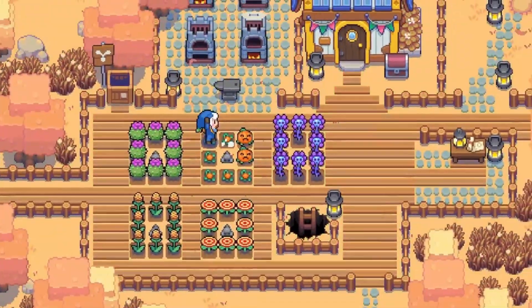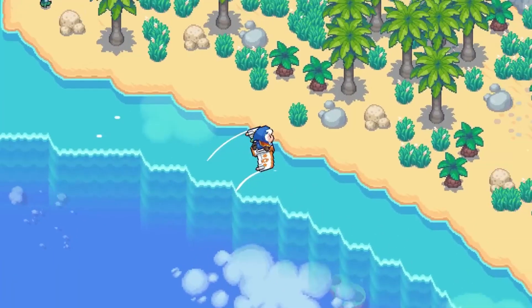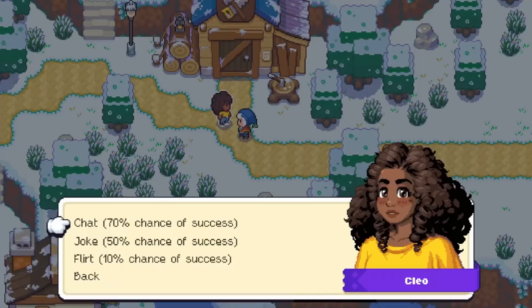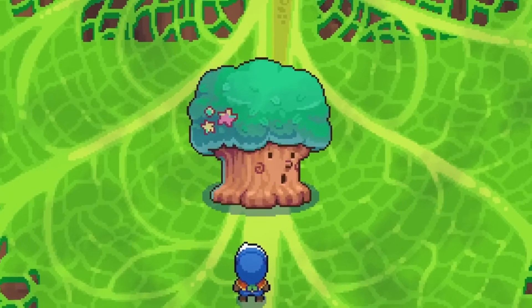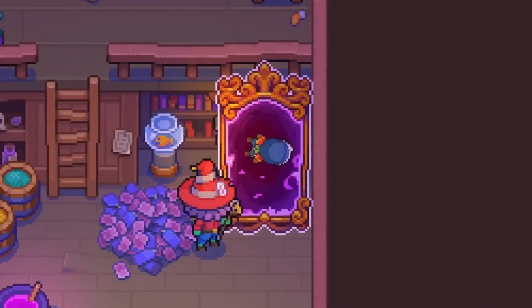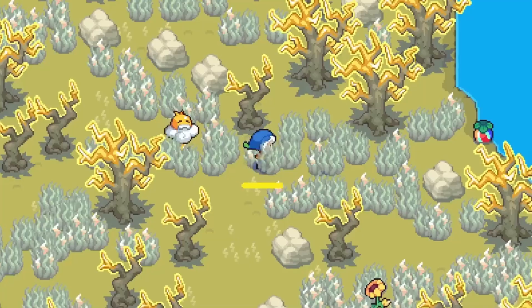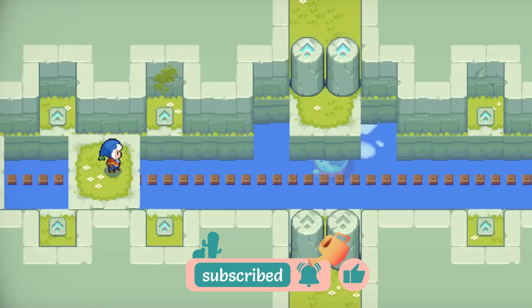So you're an alchemist in training, and to complete that training, you're moving into an island in the sky — but then you crash land into a new island inhabited by a bunch of people who just so happen to be in need of, wait for it, an alchemist. Experience is the best teacher as they say, and you're thrust into taming and collecting the errant spirits that live in the outer islands and figuring out a way to close the dangerous rift that has formed in the sky.